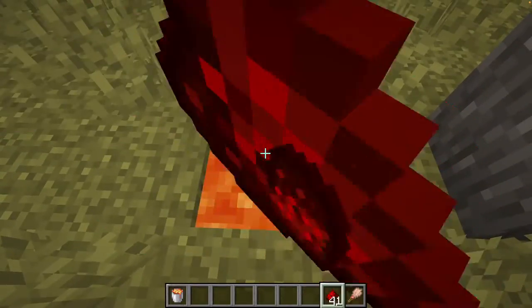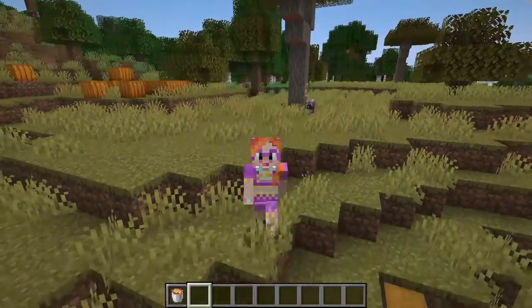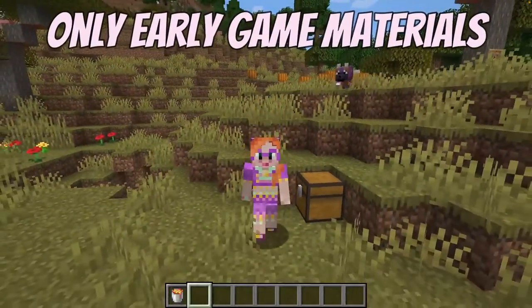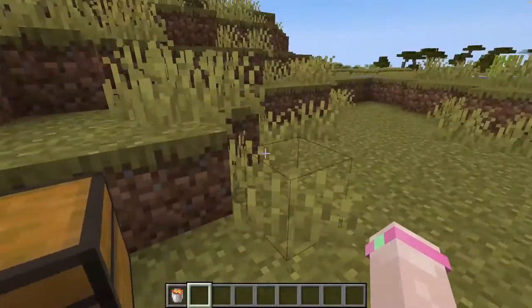I'm just gonna chuck them in the lava. You can literally build this in less than a minute and the six ingredients you need are so common you can build this mini farm on the first day in your new world. I promise you! Let me show you how.